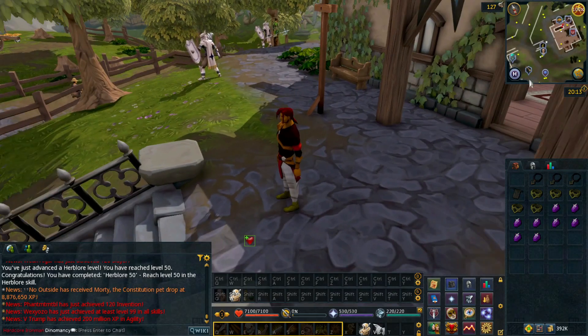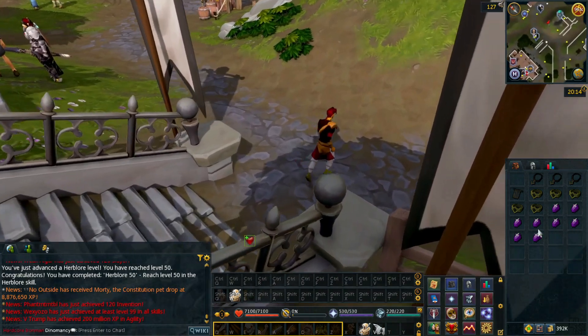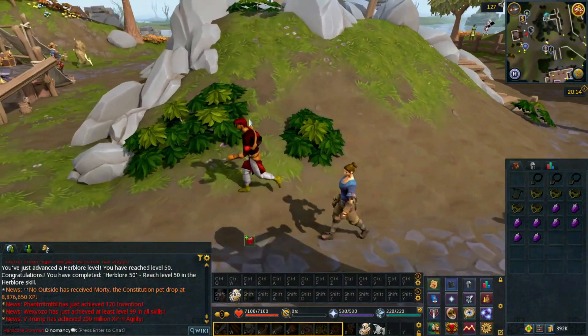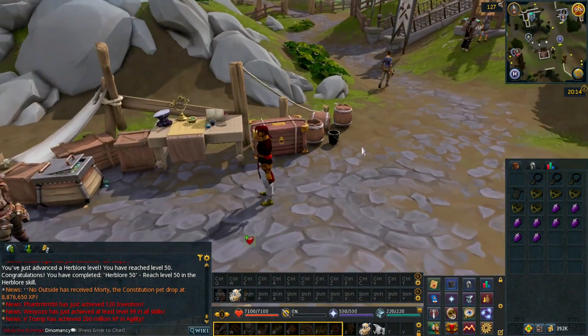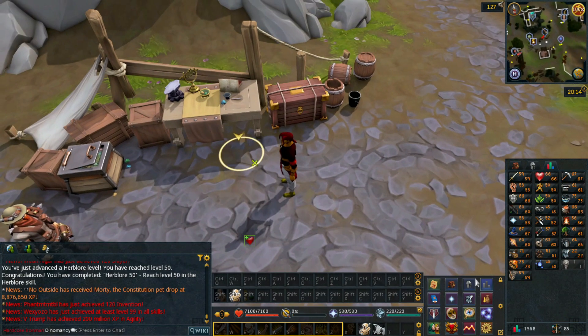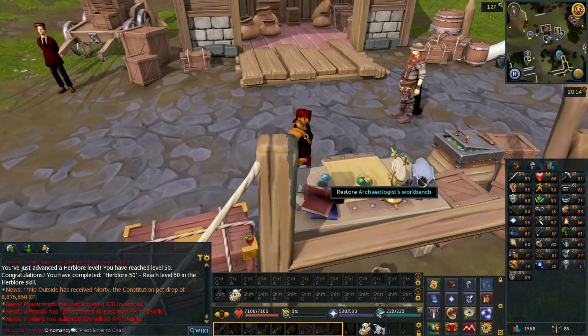I've taken a break from Archaeology lasting about a week and a half. I've been stocking up on one Dragonstone a day from the Gem Stall in Anachronia, and through a combination of missing a couple of days it's taken a week and a half to get eight Dragonstones. But I now have those so I can make the Signet Rings and Pendants I need to finally get past the roadblock I've been at at Level 59 Archaeology and get to 60.